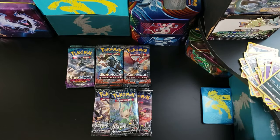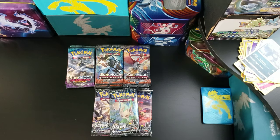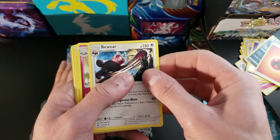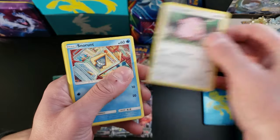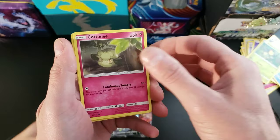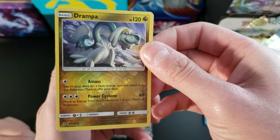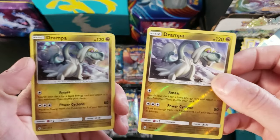Guardians Rising last pack. Code card. We got a Fire Energy, Bewear, Whimsicott, Trainer, Chansey, Snorunt, Pancham, Bellsprout, Cottonee, and a Drampa which is the reverse holo rare. And a holo rare Drampa in the same pack.